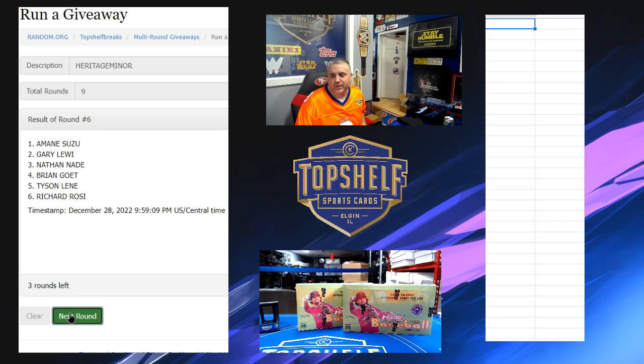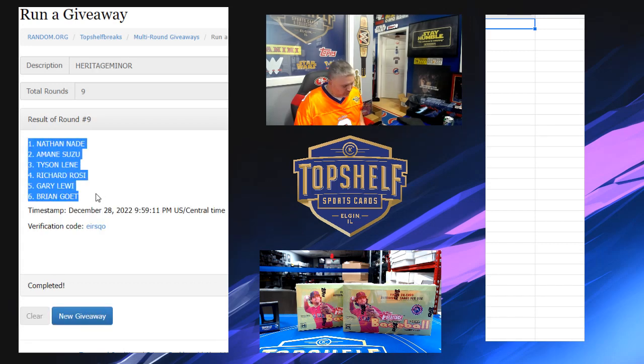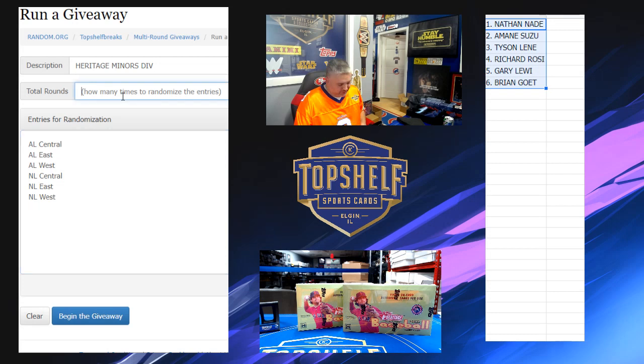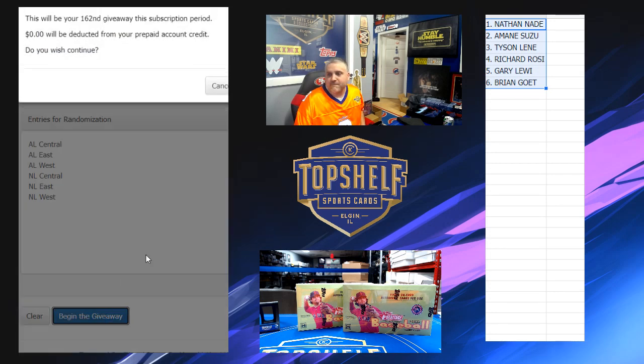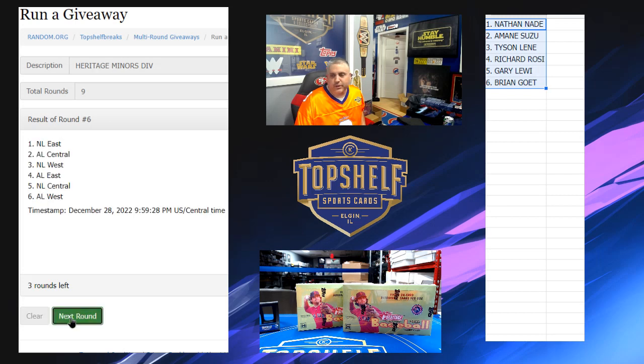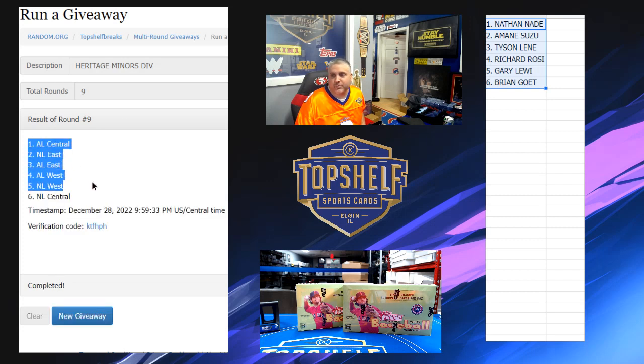We'll see what we can find out of Heritage Minors. We're going Nathan down to BG and we'll drop that into the sheet. We're going nine times for the divisions. Since they're in minors, the card that they're on will go to that team, whatever affiliate of that team they are in.